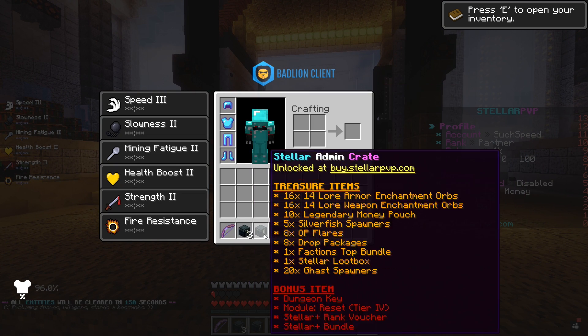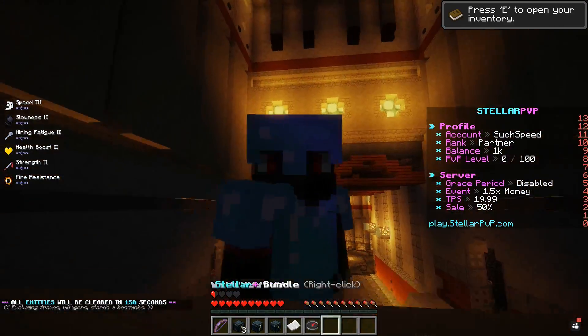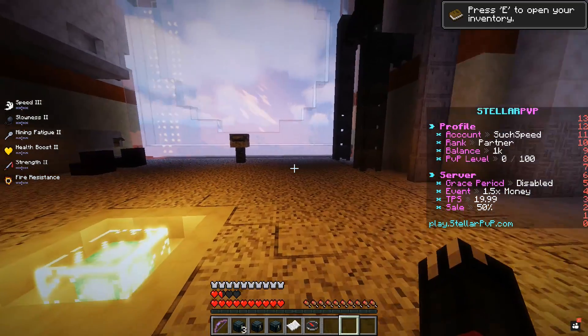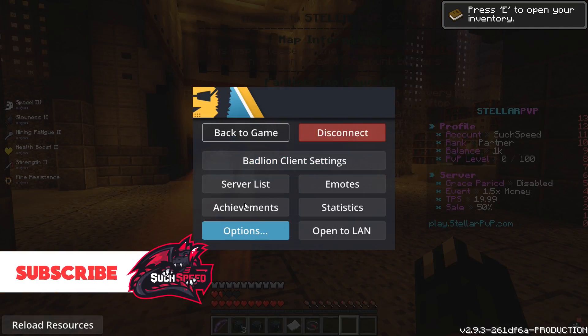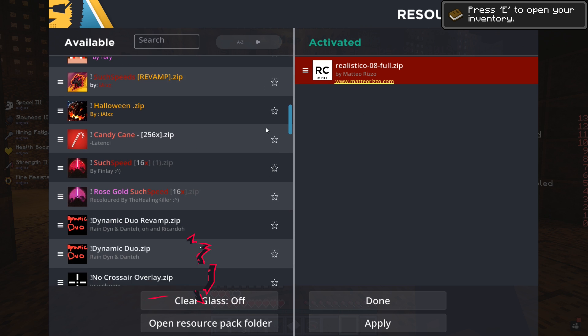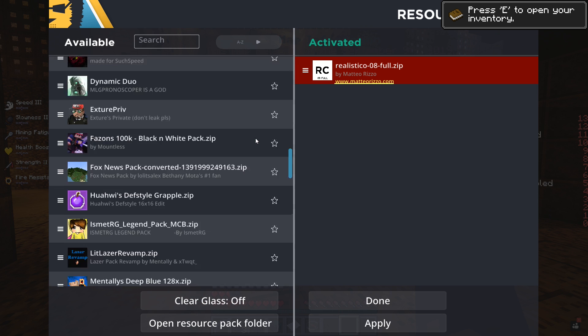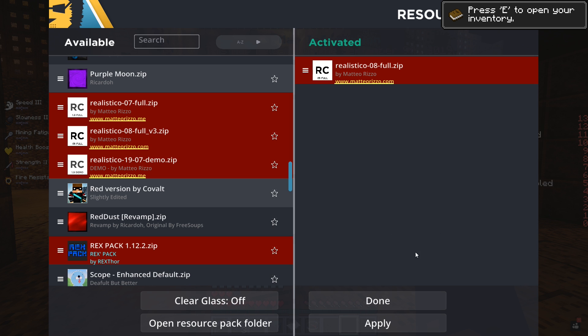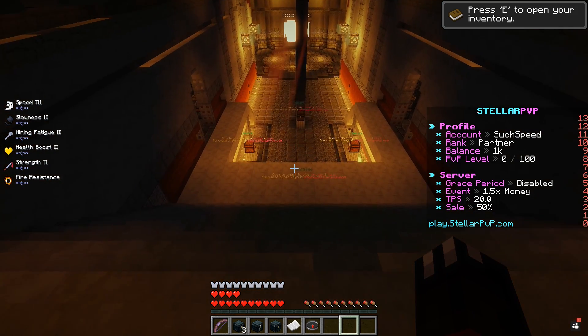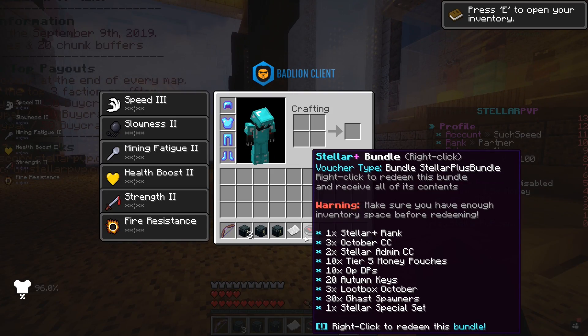I have some things I want to go over in this video. I also want to look at the ores because apparently the ores in this pack are absolutely insane. I'll leave the IP down below in the description. As you can see, the pack is loaded up — Realistico Full. There are other versions: the full V3 kept crashing my Minecraft. I get like 60 FPS on that — it's not even possible to record on. I had to close Google Chrome and close everything off to be able to record this video because my FPS was dying.